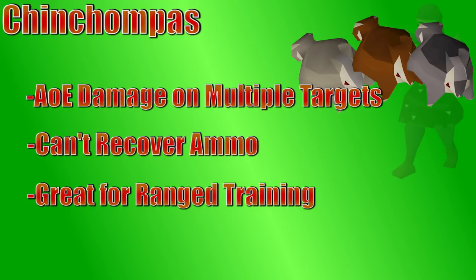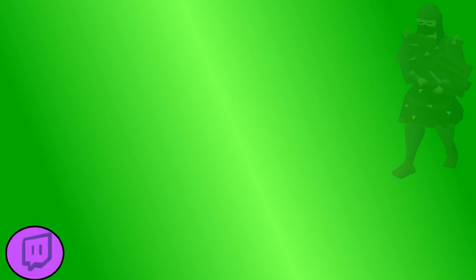That's all of the thrown weapons I plan on talking about. The main correlation with all those weapons is that the ammo goes directly in your weapon slot instead of the ammo slot. So you hold a thousand knives or a thousand darts or however many chinchompas, rather than needing to equip ammo separately like with the weapons we're going to talk about next.